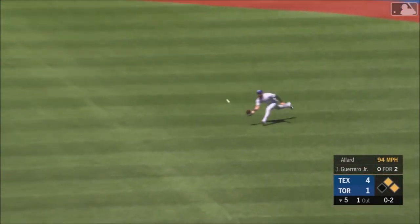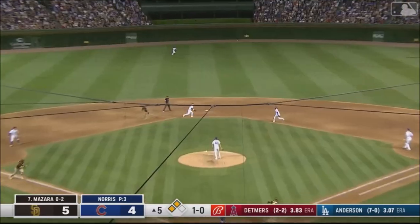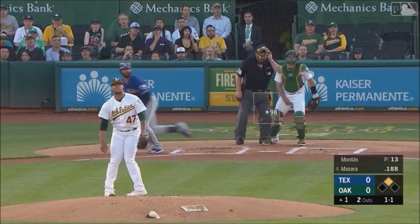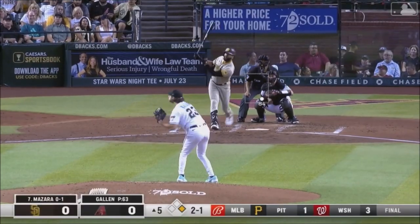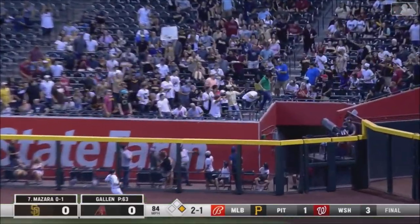This one out to right field and Mazzara lays it down. Mazzara up the middle, and that will get over the infield into center for him. This ball belted out to the alley in left field. High drive deep right field for Mazzara — it is back — and that ball is gone!